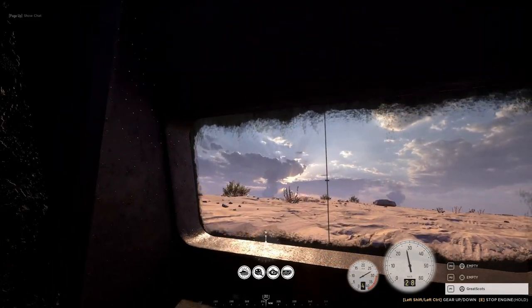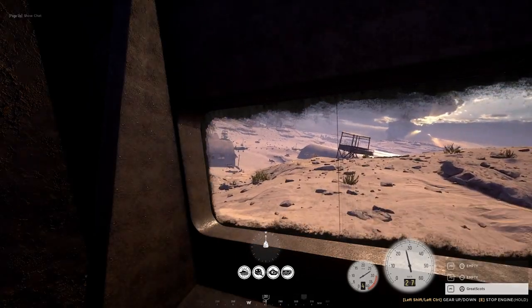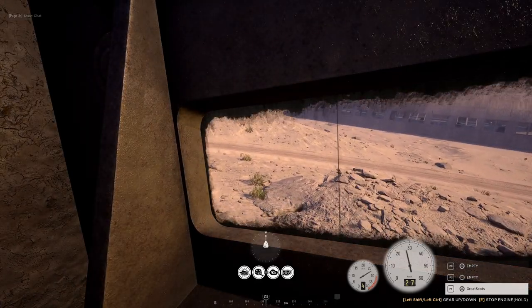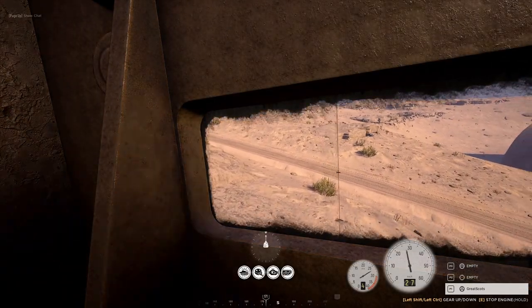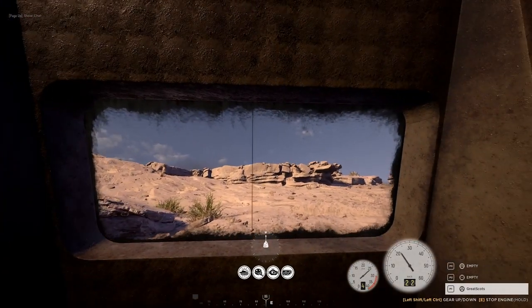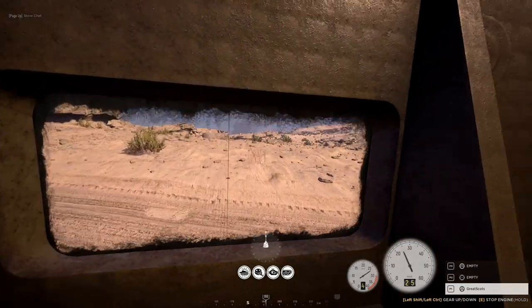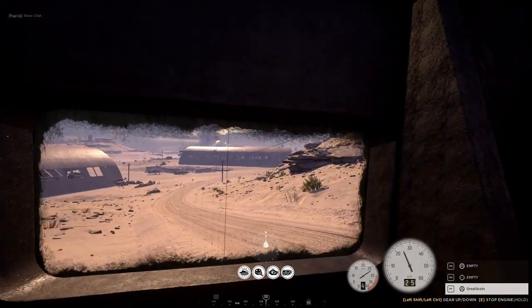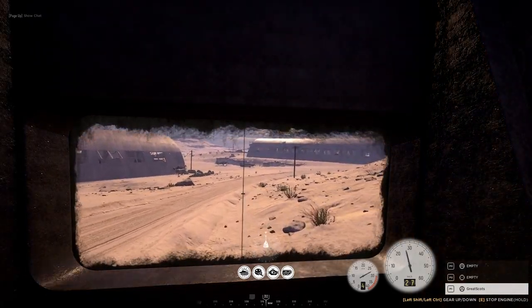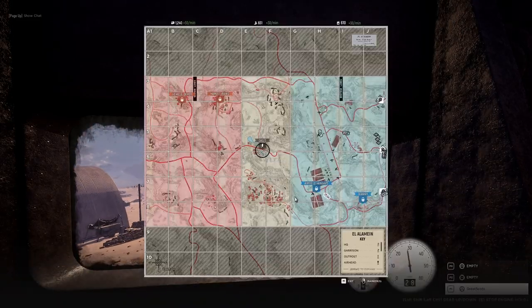Again, I think it's the exact same armament as the Humber — probably better armor, though I haven't tested the shots yet. Crouching Tiger, flying light tank! Almost got all the way around. Wow, we are sliding all over the place. This is fun.